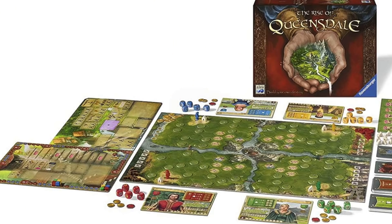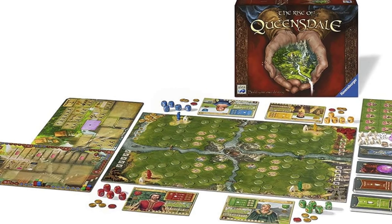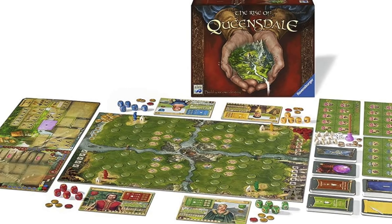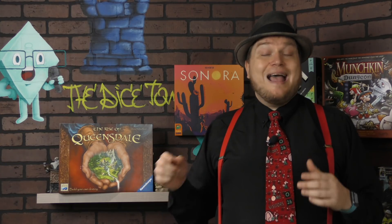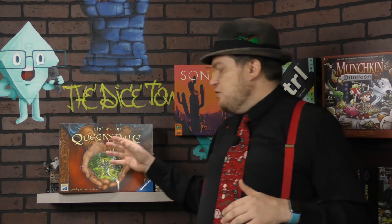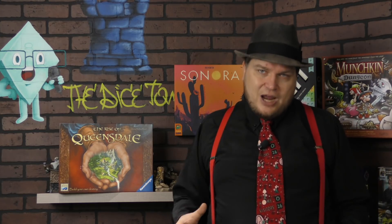It is a dice game. You roll dice, and each turn you use your dice, placing them in different spots. Many times you place them in spots that give you resources, but there are also actions on the dice, and you can take a variety of actions. As the game goes by, you add stickers to those dice, changing the different sides that show up. You're consistently trying to build buildings in your area, and you also have somebody running around picking up herb tokens.